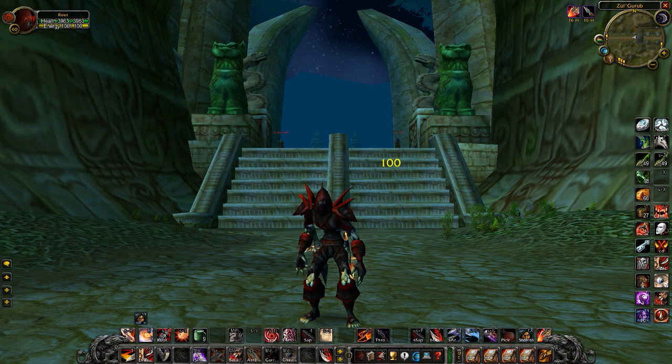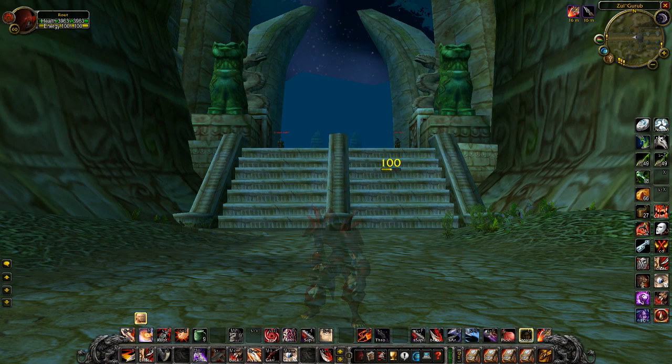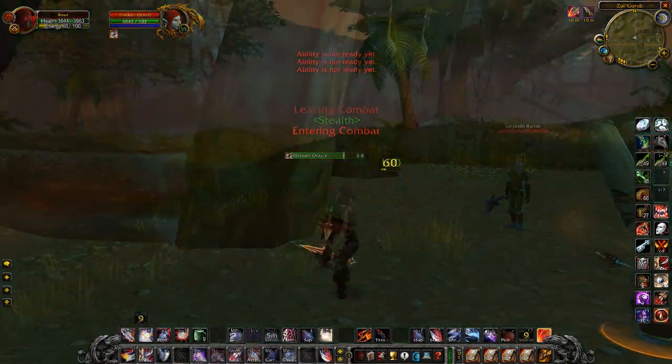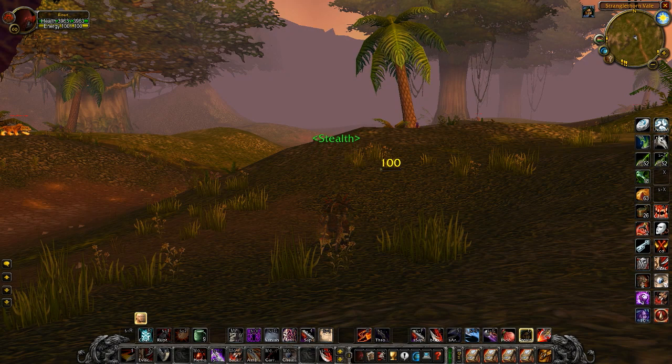My advice, as annoying as it sounds, is to make your default and stealth action bars exactly the same. You should have a different keybind for every ability. This way you can vanish into a cheap shot or Ambush even if your stealth bar decides it needs a one-second vacation before it comes into work today.